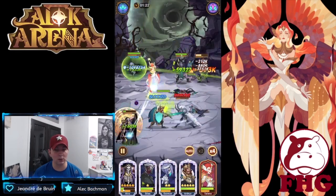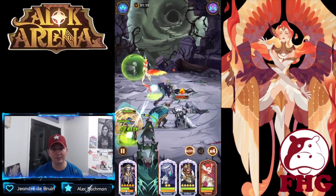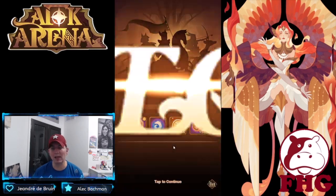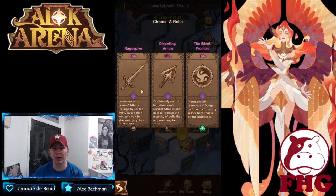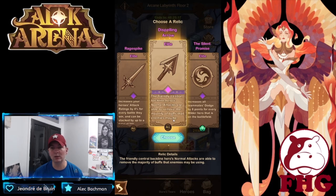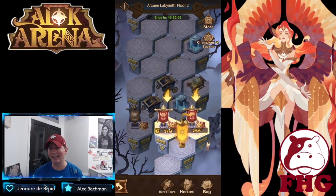Their Eins went to zero — that's what happens a lot with some of the heroes you fight. We have the Rage Spike relic: friendly central backline normal attacks do more damage. The Dispelling Arrow is a really good one with Brutus because it gets rid of his shield. I like getting it at least once to carry in here.